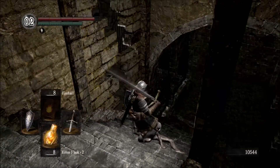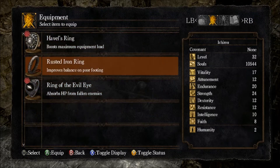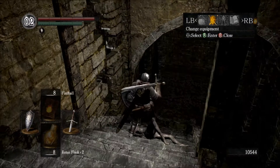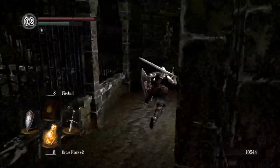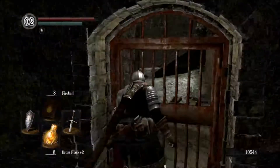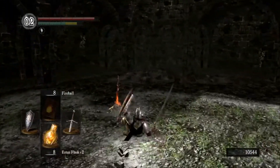Grab this — the Rusted Iron Ring. 'Improves balance on poor footing. This iron ring was used to shackle the guilty. Those who find this strange ring to their liking will be pleased to find it easier to gain footing on poor ground, such as swamps.' If you're walking through water, you're actually going to be able to run. So it's a really good ring to have for Blighttown.